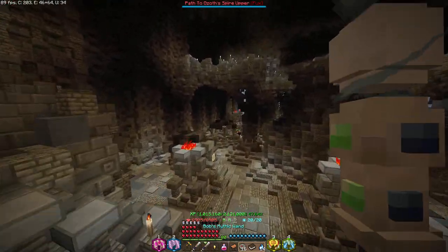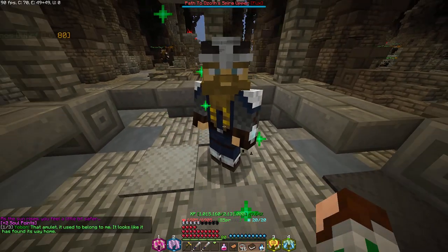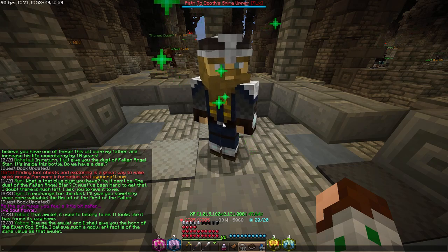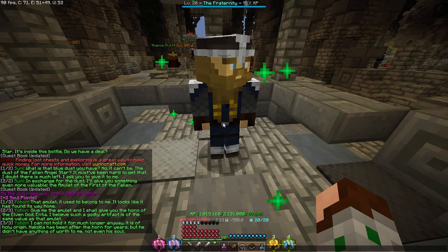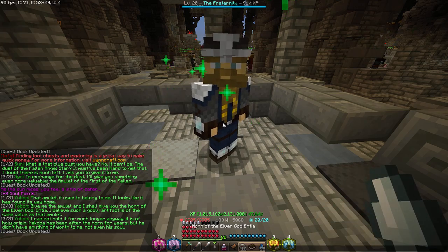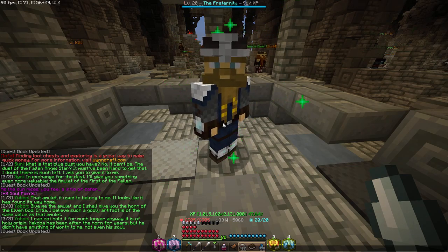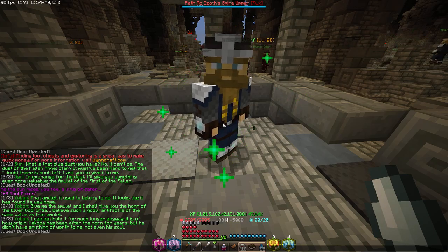And now down to Yoban. You wanted this, right? That amulet used to belong to me — it looks like it has found its way home. Give me the amulet and I shall give you the horn of the elven god, Entia. I believe such a godly artifact is the same value as that amulet. I cannot hold it for much longer anyway — it's of holy origin. Nakoba has been after the horn for years but didn't have anything of worth to me. Not even his soul.